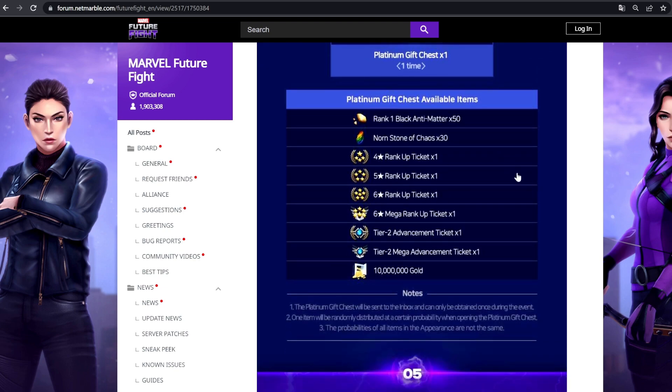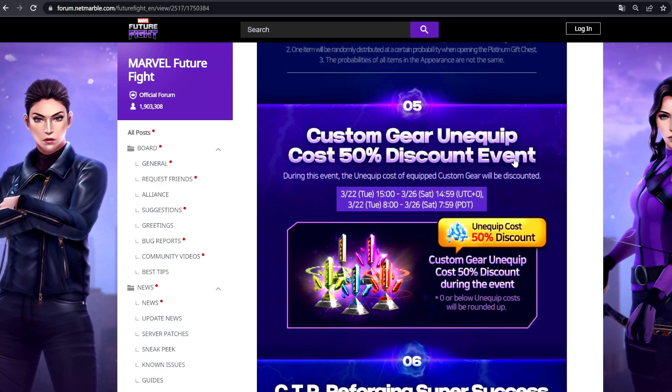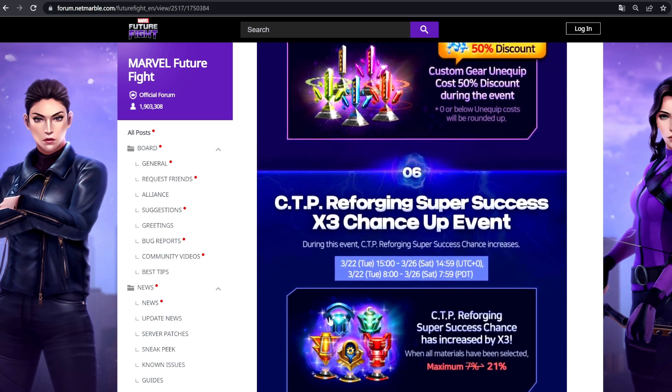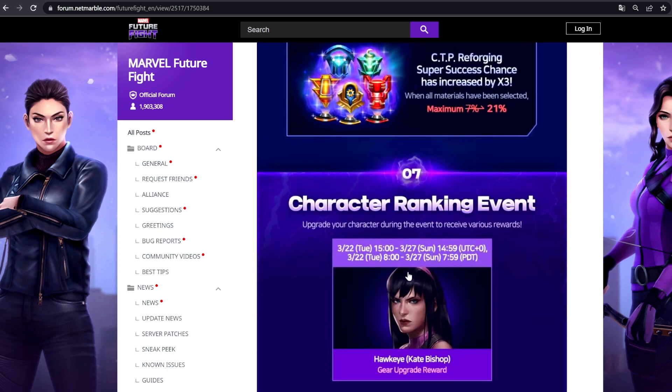We have the platinum gift box with the typical rewards — they added 10 million gold, which is pretty good even though you only get it once. You might roll a dud like the 50 or 30, or sometimes a four-star ticket, but 10 million gold is decent. Black antimatter is always helpful. I don't really use black antimatter to level up characters anymore — I use CCF or chaos north stones. There's also a discount on unequipping custom gears, which is great for moving CTPs around. Triple chance up for reforging is available too, though I'm probably not touching that — I'd rather spend my way to guaranteed brilliance than play with RNG.